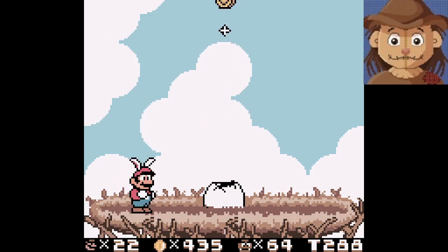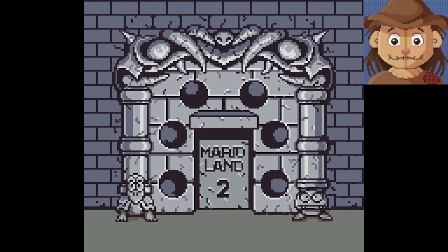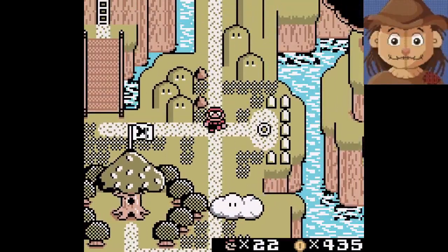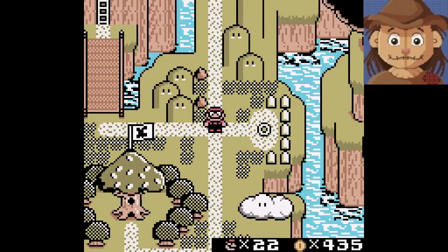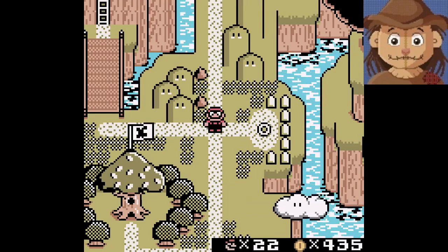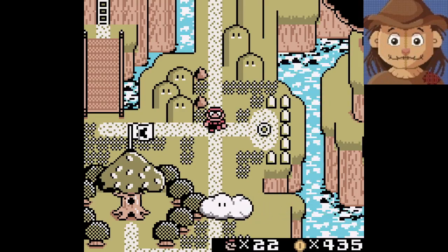There's our first golden coin — gonna slot itself into that door. First zone complete, that's great — we blazed right through that. Well, that's gonna be our video for today. If you like this video, please like, comment, and subscribe. My name is Scarecrow. I think we're in a pretty good spot right now — 22 lives, 435 coins. Feeling great. See you next time. Bye-bye.